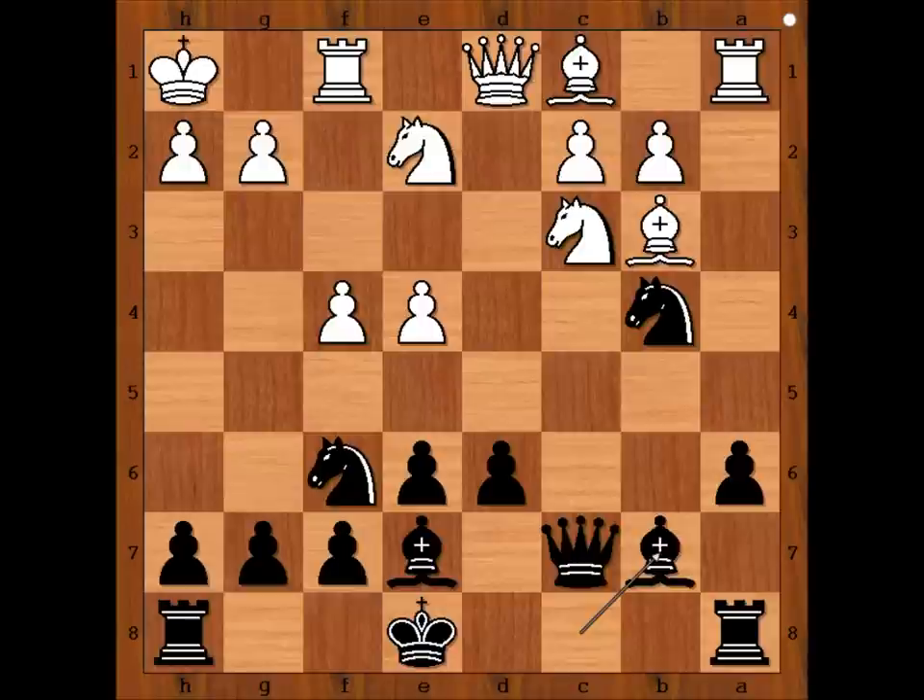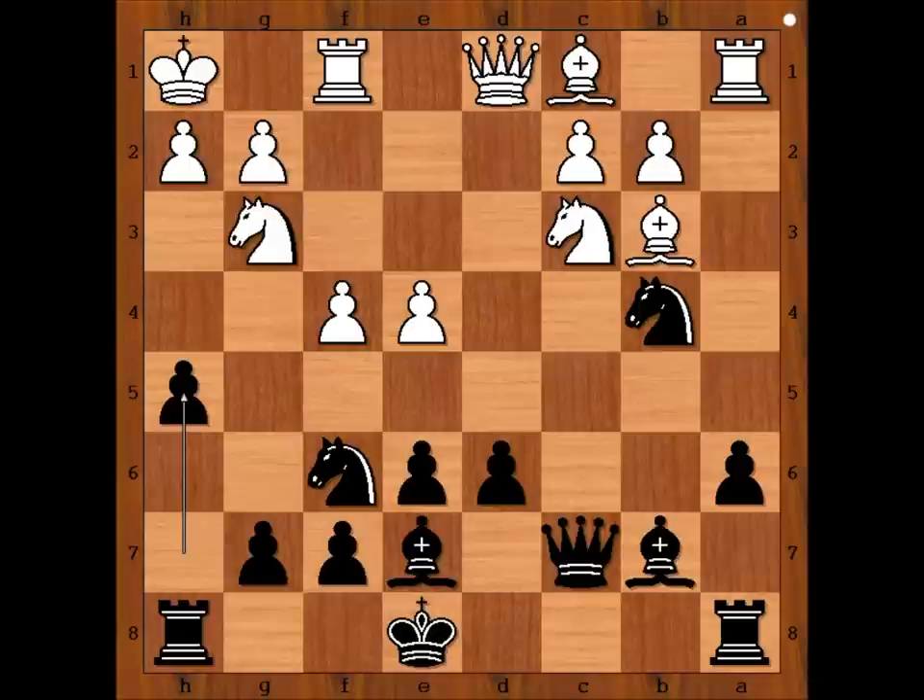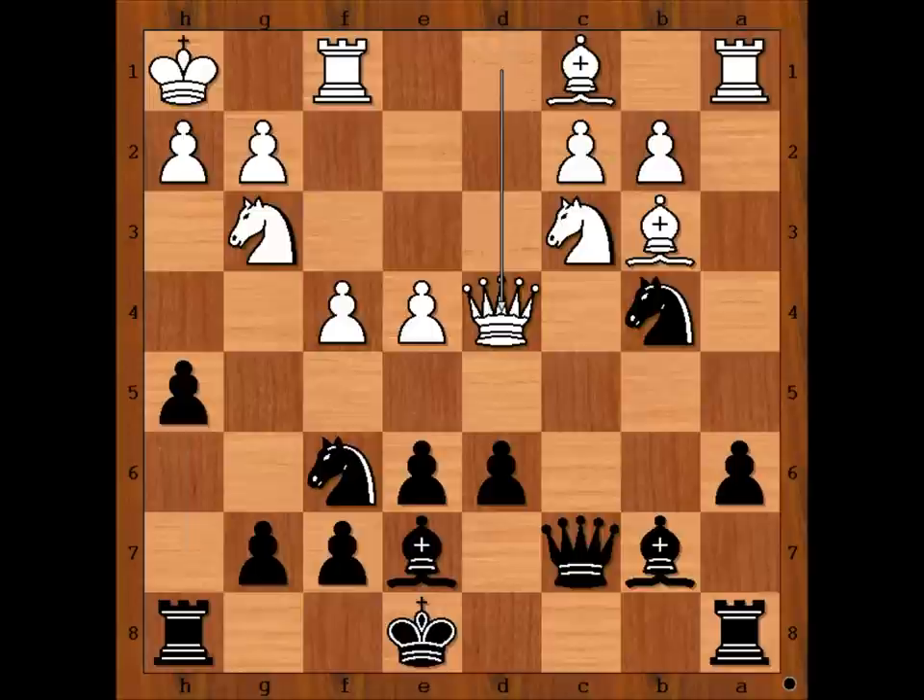Bishop to b7, knight to g3. How would you continue? Perhaps castling kingside looks like a sensible move. Do you agree? Michael Dougherty played very sharp: h5. With this move he is telling that he is not interested in castling kingside, or perhaps queenside. He just wants to attack.